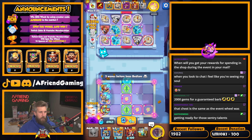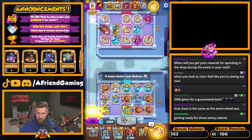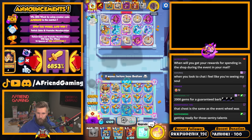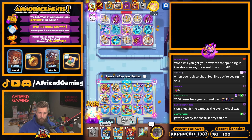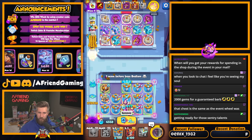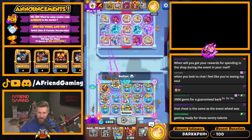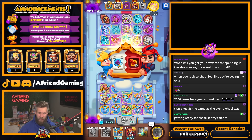When you get rewards for spending in the shop during the event, you should find them in your mail. You're good, Miyoki — we can stop that now. It's almost done. Need to hit that one more time — get rid of that knight statue, we're almost good. All right, there you go — there's your near-perfect board.